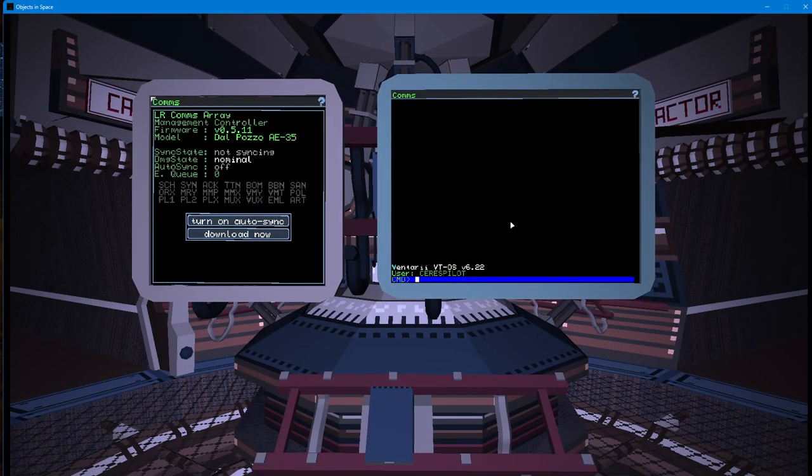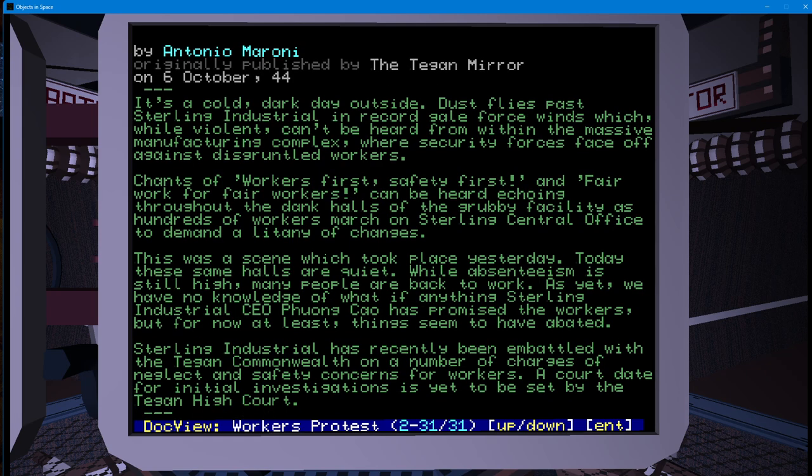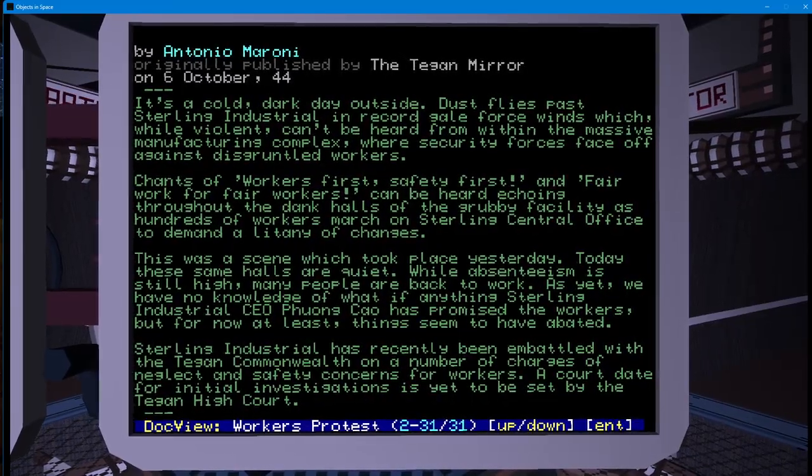Workers protest for their rights. Brief protests took place on Roger Davies yesterday, by Antonio Moroni, October 6th, the Tagan Mirror. It's a cold, dark day outside — dust flies past Sterling Industrial in record gale-force winds which, while violent, can't be heard from within the massive manufacturing complex where security forces face off against disgruntled workers. Chants of 'workers first, safety first, and fair work for fair workers' can be heard echoing throughout the dank halls of the grubby facility as hundreds of workers march on Sterling Central Office to demand a litany of changes. Sterling Industrial has recently been embattled with the Tagan Commonwealth on a number of charges of neglect and safety concerns for workers, as a court date for initial investigations is yet to be set by the Tagan High Court.